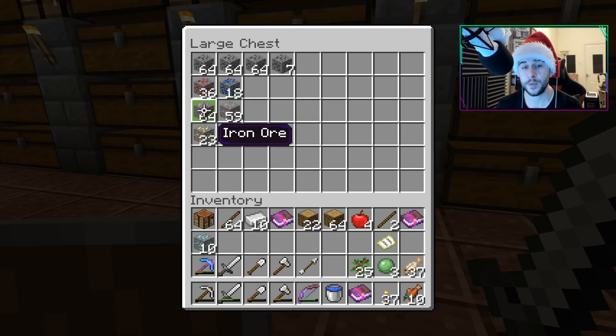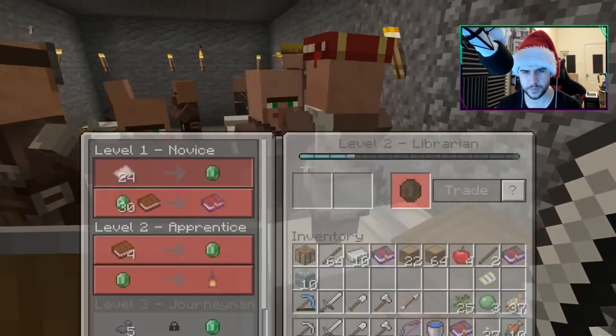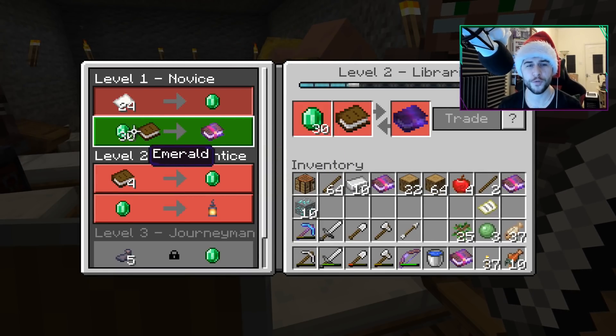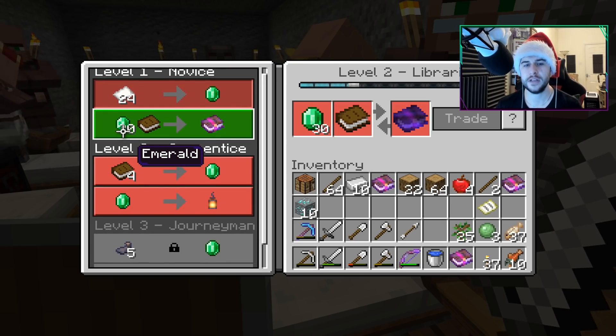We've been running out of iron. Which villager was it — was it you who trades this? Yeah, fortune 2 was quite expensive: 30 emeralds and a book. Quite expensive, but it's definitely been worth it. You're probably sitting there thinking surely you don't have enough sugar cane to do this kind of thing, Echo. You're right, we don't.